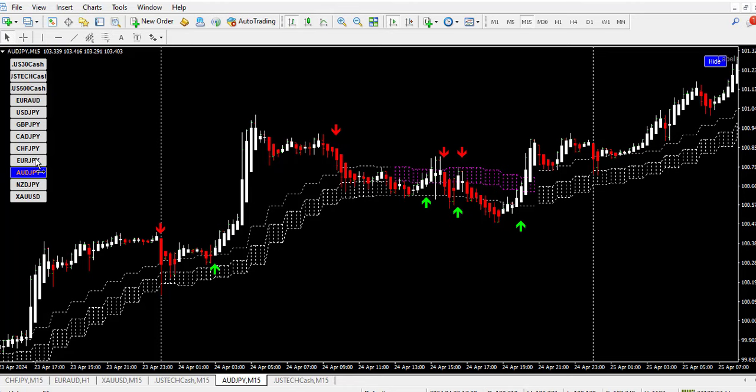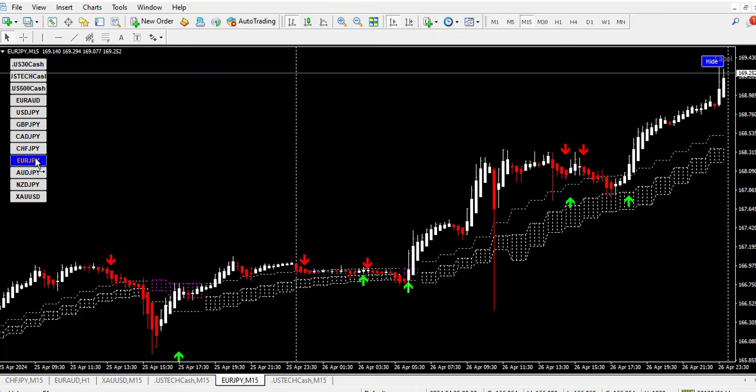Let me check it on one or two more pairs and show you the settings for the indicators. This is Euro-Yen. We have a confirmation at this particular point for a buy. We have a continuation here. We have an opposite signal here — we have a magenta color arrow but the cloud still remains white, so you will not enter that sell. This remains valid here to enter more trades in the direction of the cloud. This is how to use this particular indicator on regulated Forex brokers.